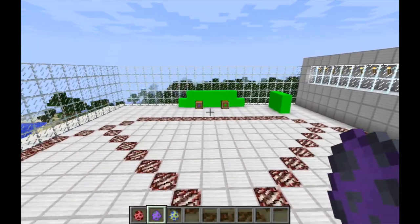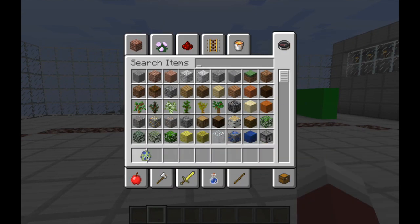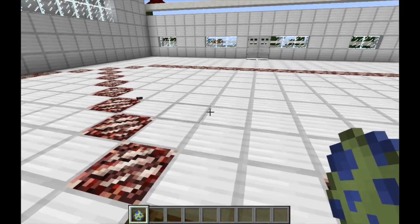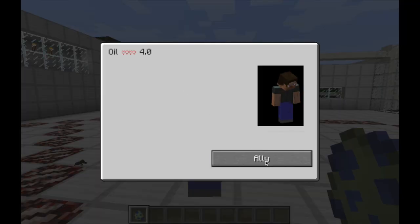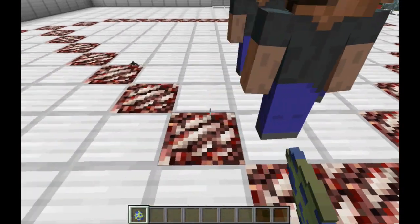Those are going to be your spider spawn eggs for the Revolution mod. The last thing we have is really the big part of this mod — those are kind of extras — and these are the humans. So if we spawn in a human, you can spawn in these humans. They also will generate naturally in your world.